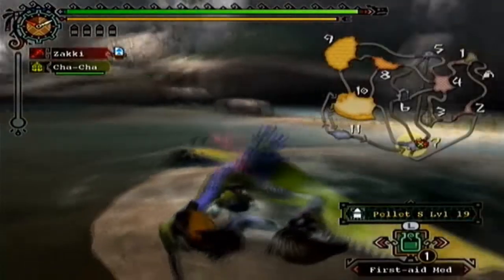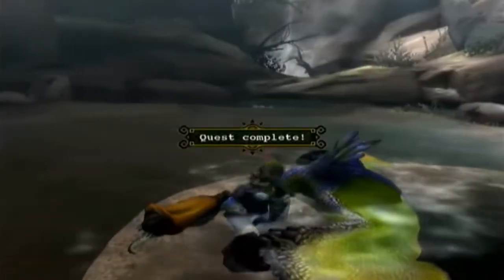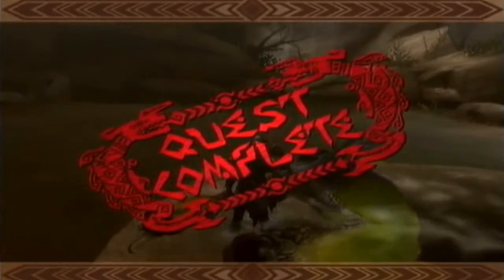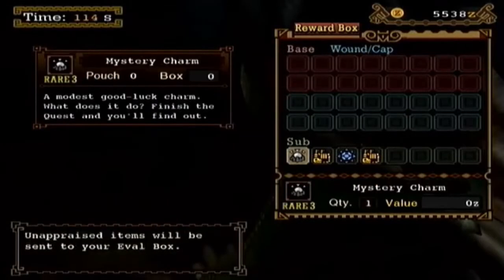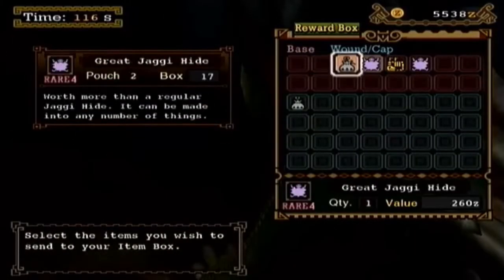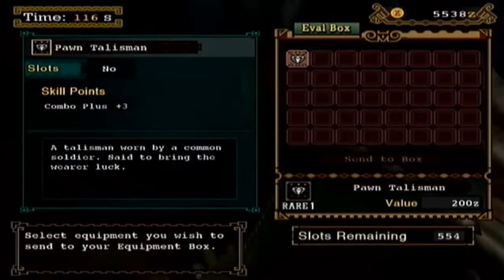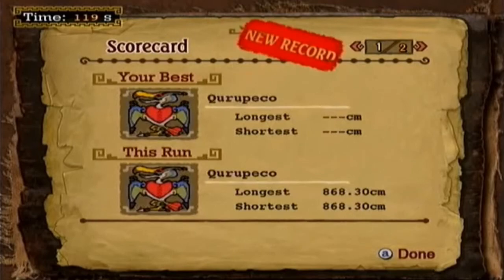Next time we'll be doing, I think, a medium bowgun — I may be wrong, I think it's a medium bowgun. So I will see you next time for the capture quest of the Coral Pekko. And we did get our beak — nice. We also got a charm, and we also get rewards from the Great Jaggy. Just a whole bunch of splendor, isn't it? Combo plus — that's not that good. And remember, have fun gaming. I'll see you next time.